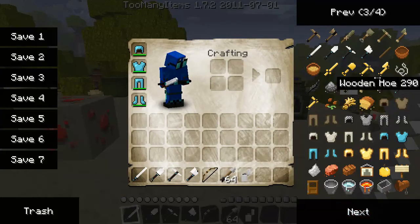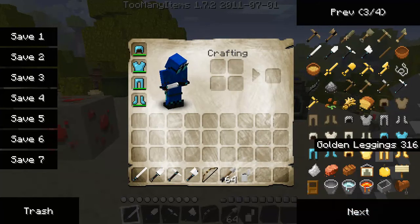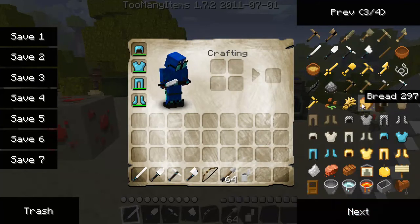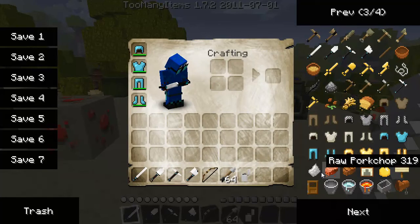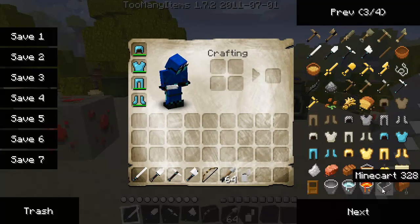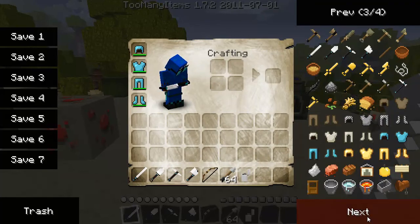The wooden hoe and all the hoes, seeds, wheat, bread. Armor is how it looks when it's on you — it looks kind of funny, kind of weird. Leather, chainmail, iron, diamond, gold armor. Flint, raw pork chop, cooked pork chop, painting, golden apple, sign, door.